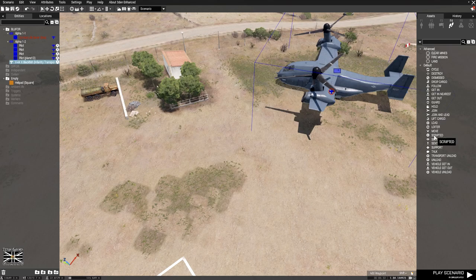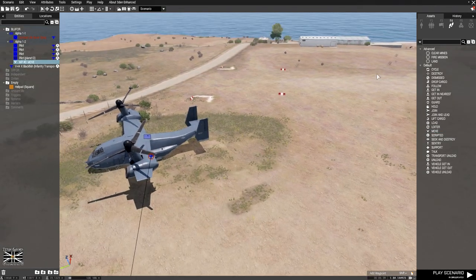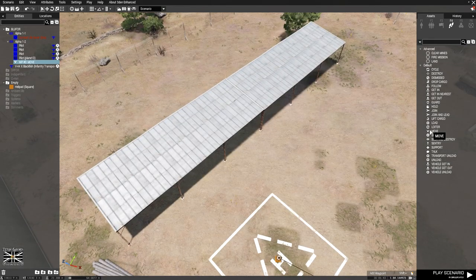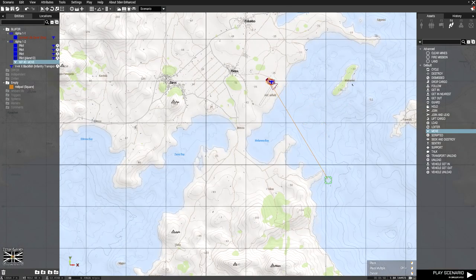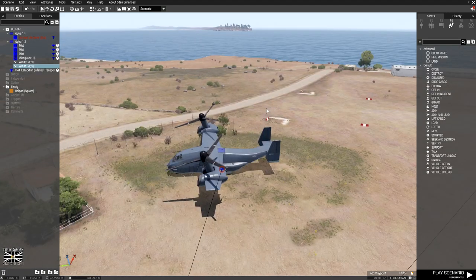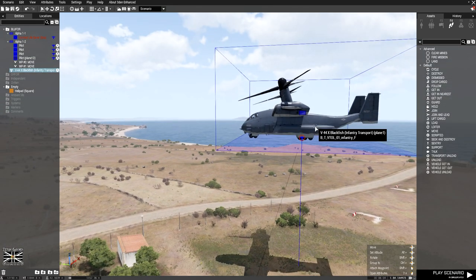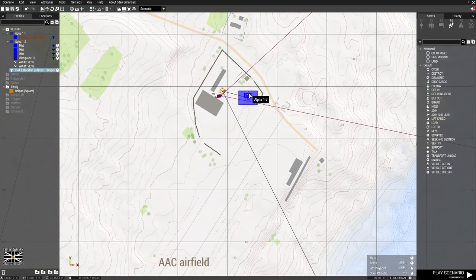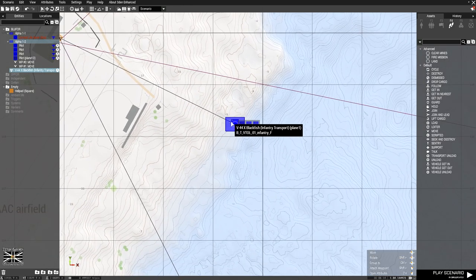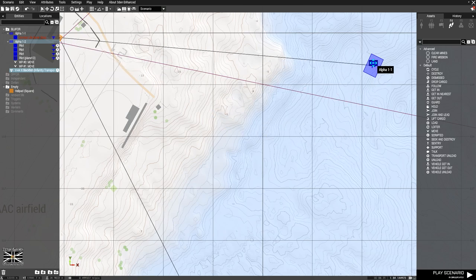I'm going to give it a move waypoint to there. It won't drop him exactly on target — it'll drop him over here somewhere probably. And then another move waypoint, and then we're going to have it fly back off over here somewhere. Let's just get this off the ground. You could have this take off from somewhere else if you wanted to, but I'm going to start it off already flying. So have it point in that direction — we're coming from up that way.